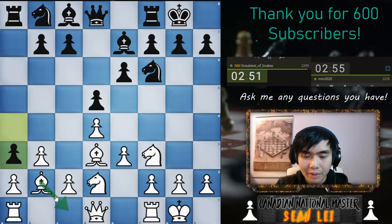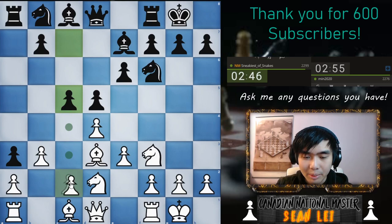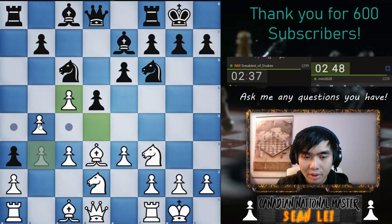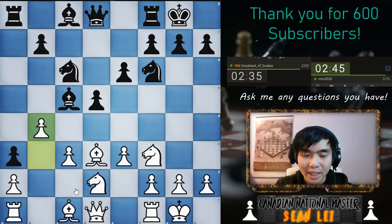Here, do I want to capture there? No, let's play c3, just go into a normal Colle now. In which my opponent, I think, just creates a weakness here for me to attack. Now if I play here, he just captures here and nothing really happens. So I don't want that to happen. I can capture there and play b4 though. And then I can win this a3 pawn. I can't play the Colle-Zukertort that I taught, but I think this is fine because I can just win the pawn on a3.